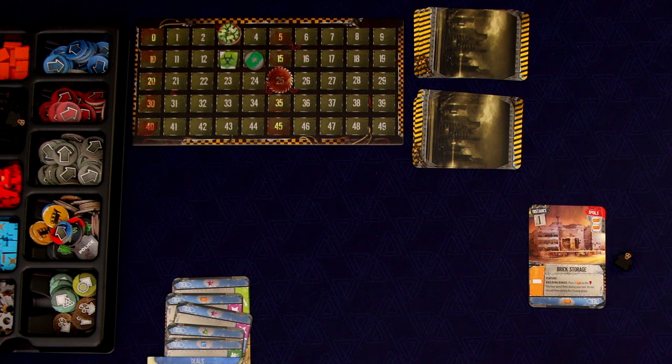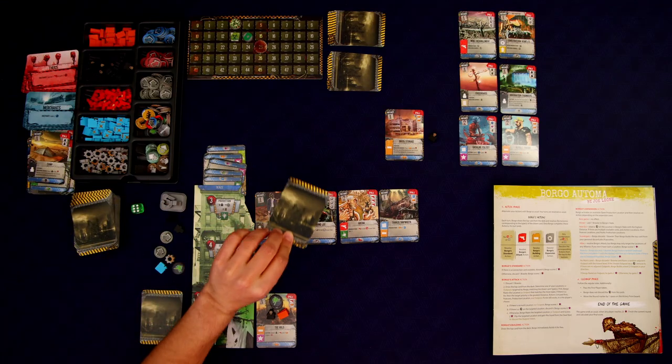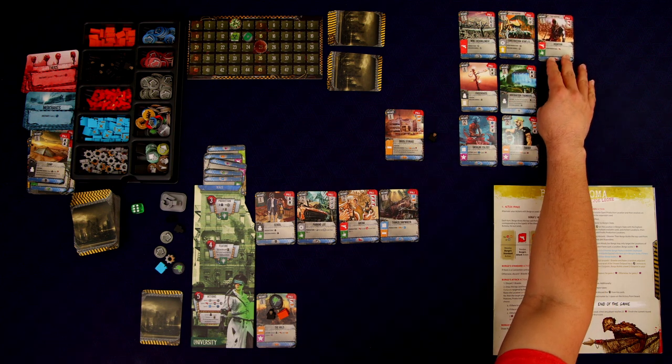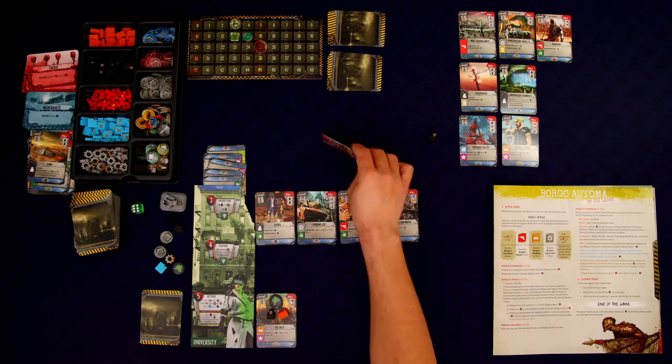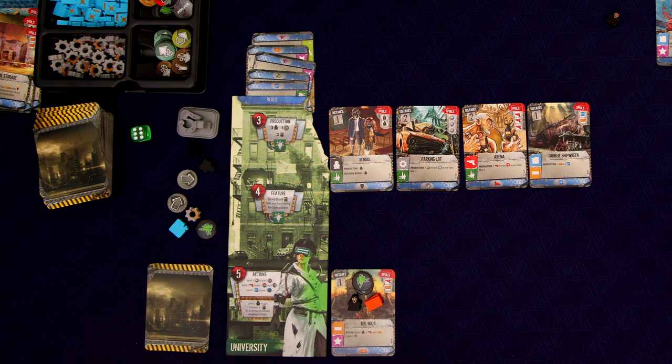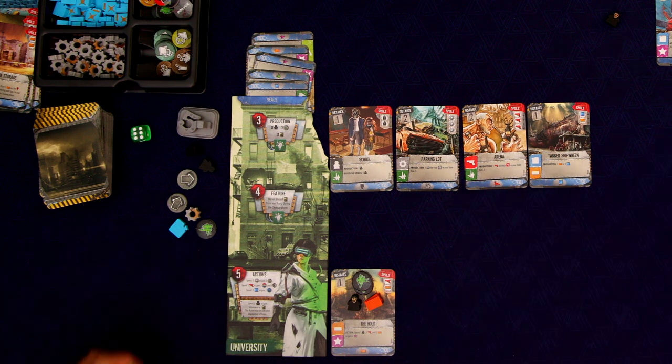Borgo draws one of those special brick symbol cards — this one is super simple, he just takes the top card and builds it. That's effectively a point at the end of the game. We've only built five and they've built seven, so they're going to get two extra points once we trigger the end of the game. We're going to want to close that gap.